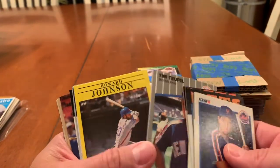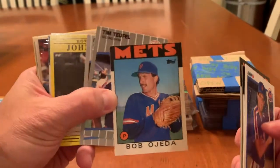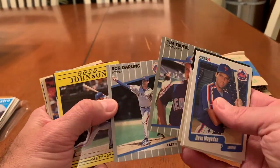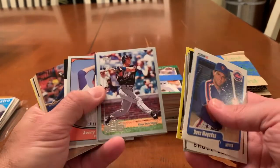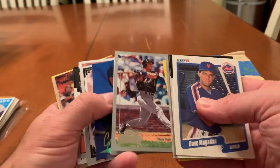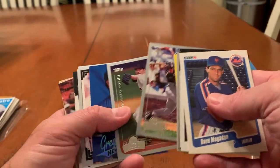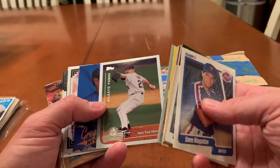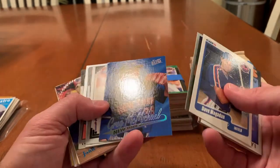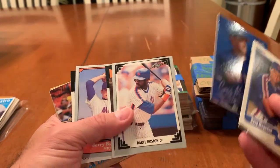Bobby Ojeda. I don't know if anybody remembers — I believe Bobby Ojeda was in a boating accident way back when. Ron Darling. Hojo. This is interesting — opening day. These are Topps Opening Day. Todd Hundley. And then Masato Yoshii. Greg McMichael. Fleer Ultra — love the Fleer Ultra, especially the 90s Fleer Ultra.